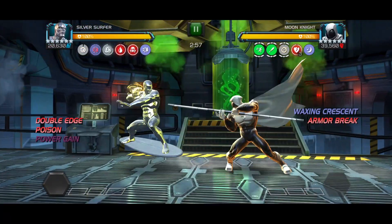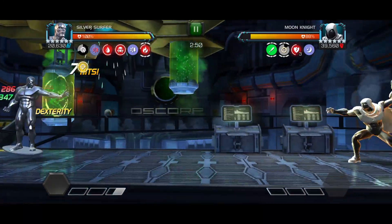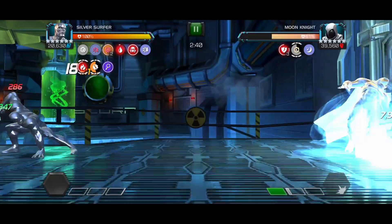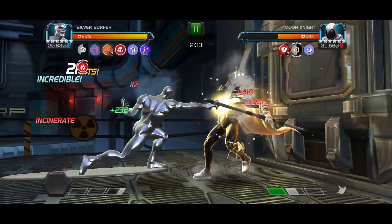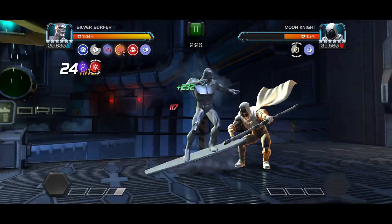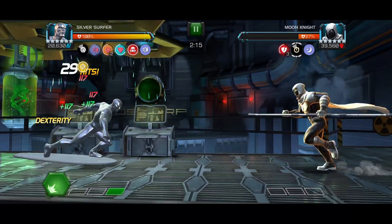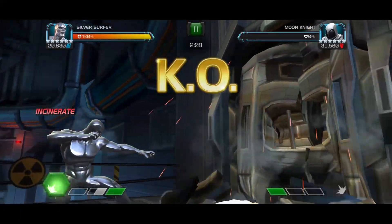I like starting out with Heavy, causing a miss and activating the increased power gain buff. Next I throw SP1 for the two Fury buffs. I have both Incinerates and Cold Snaps active and it quickly recovers the damage from recoil. I use Heavy now to activate the Armor Up buff — you want to always activate a buff you don't have active already since it refreshes all the other buffs. Not many champions deal with both Incinerate and Cold Snap, and the fact that he does it with resistance instead of immunity is even better.